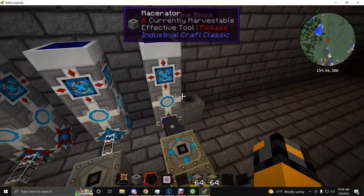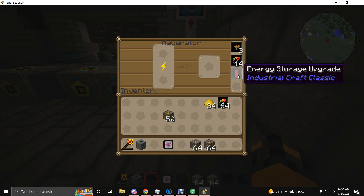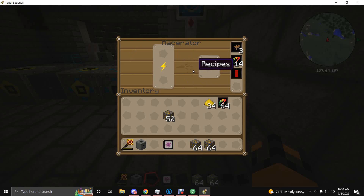For Extreme Voltage you need three Transformer Upgrades and you can use 14 or more Overclockers — that's where Energy Storage Upgrades come into play. Those let the machine hold more power, basically turning it into a Bat Box, MFE, or even an MFSU internally. It lets the machine store a substantial amount of power so it doesn't run out, and at that point it's pretty much as good as it gets.